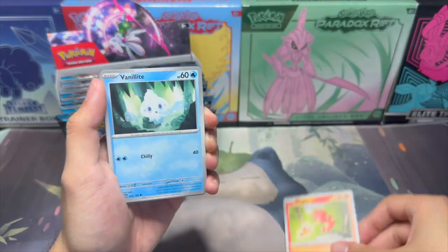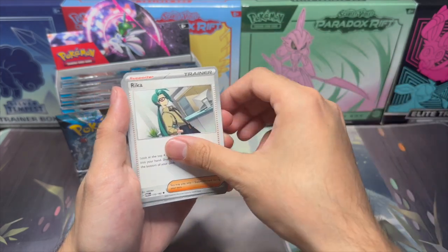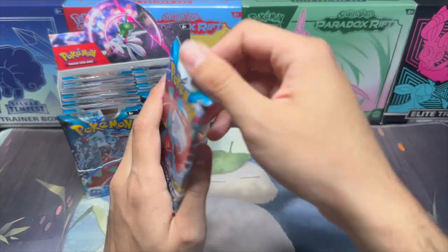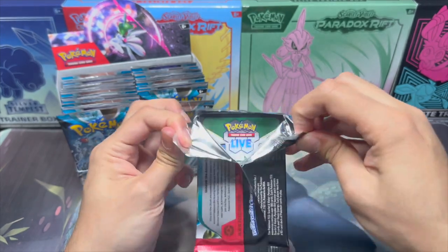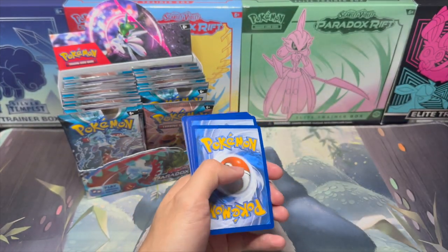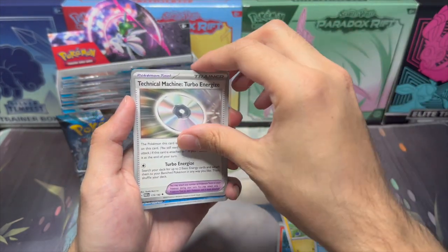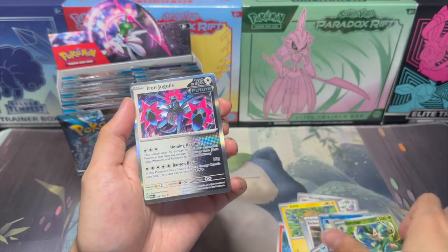So we got Magby, Vanillite, Oricorio, Swablu, Mianxiao, Rika, Gorghist, Porygon, Gligar, and Groudon. Next pack — still nothing of note yet. So we got Fuecoco, Hone Edge, Joltik, Horsea, Durant, TM Turbo Energize, Wugtrio, Snow Runt, Simisage, and Iron Jugulus.